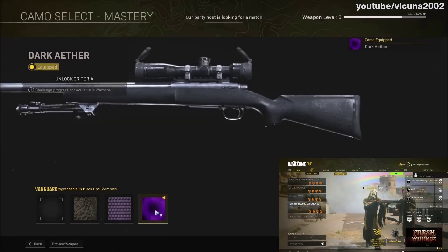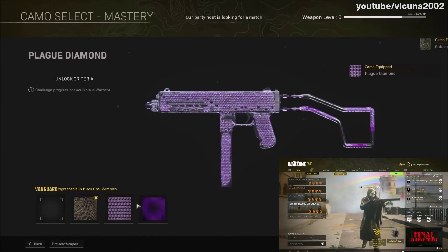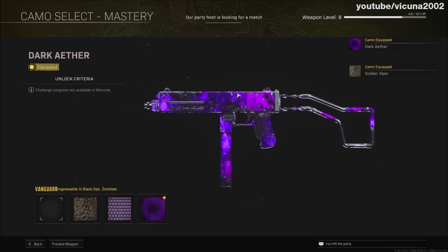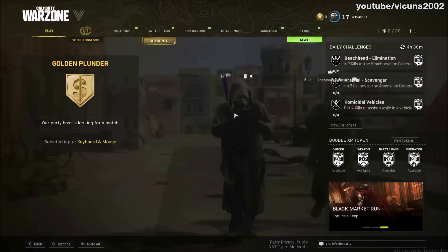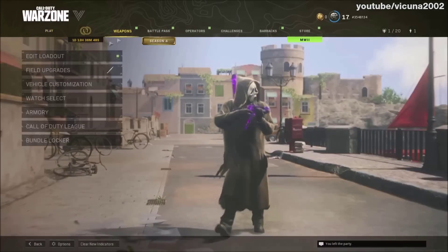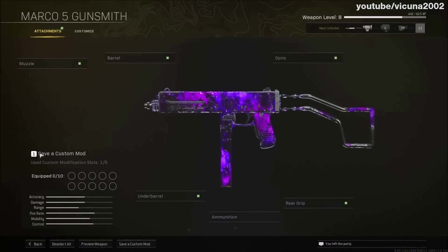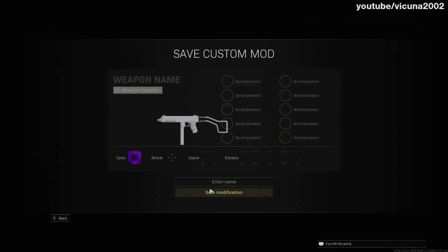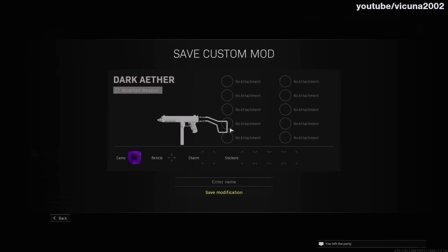You have to do this at the perfect time — you'll have to figure out what timing works best when it puts you into the lobby. But if done correctly, as you can see here, you'll be able to go into the camo category and freely select any camo in it. I just put Dark Aether on the new Marco pistol. Back out of the lobby, put on whatever attachments you want, save it as a custom mod, and you can play with it in game — it works.